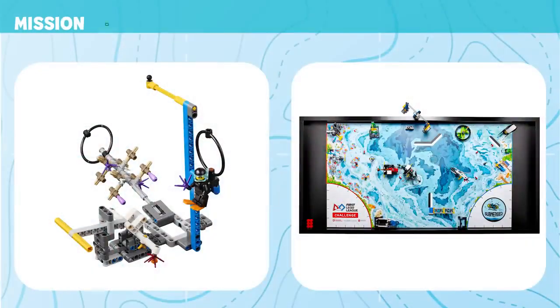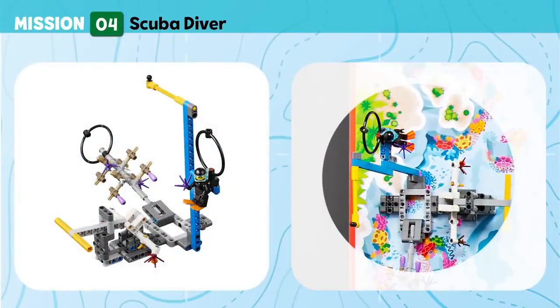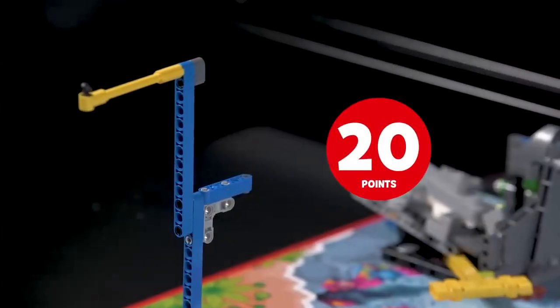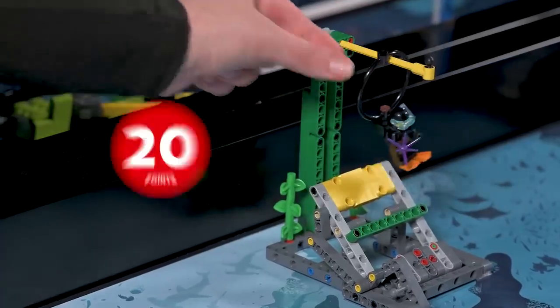Mission 4: Scuba Diver. Help the scuba diver transport new coral from the nursery to the reef. Score if the scuba diver is no longer touching the coral nursery, and if the scuba diver is hanging on the coral reef support.